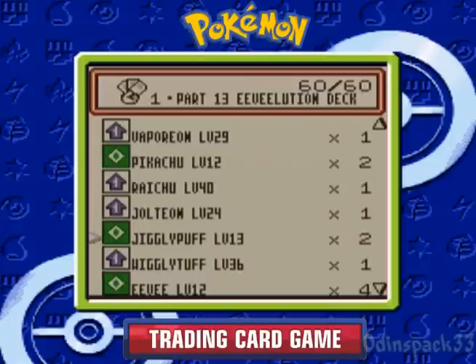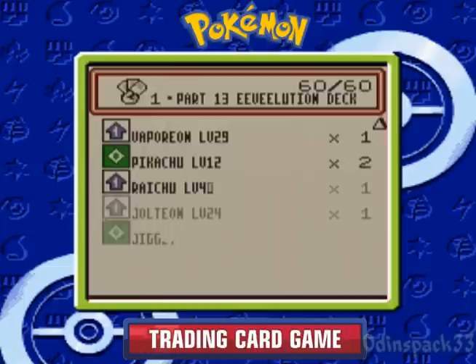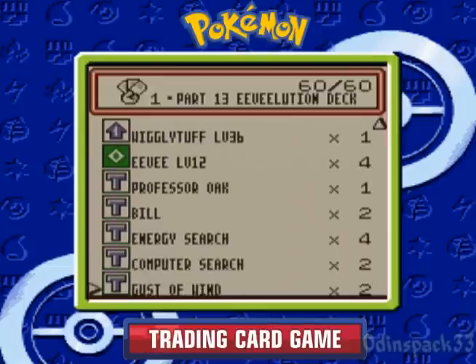And then Jigglypuff — the Game Boy Jigglypuff can put a random Pokemon onto your bench. So Eevee, hopefully. And then I got Energy Search to get what I need, because I might get the wrong energies. Computer Search to get the cards that I need, and Gust of Wind to take advantage of all the weaknesses I can exploit in this deck.